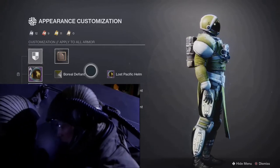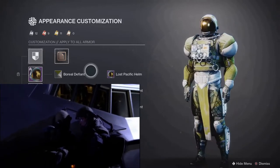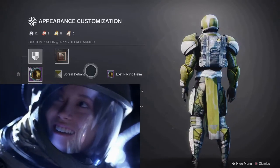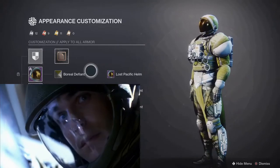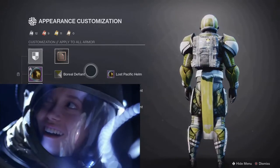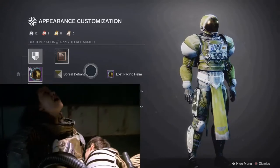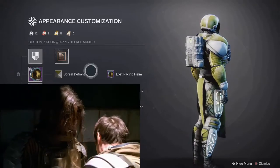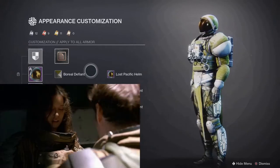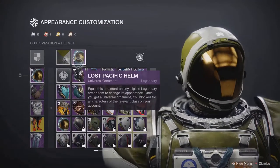Admittedly this one is a bit of a stretch, and I'll 100% understand if you stop watching, but I do have reasons for every part of this so maybe stick around. Since I already had a Hunter as Jayne and a Warlock as Malcolm, I needed a Firefly build for Titans. That's when I had the idea to do River Tam in Serenity spacesuits. After rewatching both the show and the film, River has the most screen time wearing them other than Captain Reynolds — she wears it when she and her brother are hiding on Serenity's hull and when she takes over Earley's ship. For the shaders I used Boreal Defiant on every piece of armor.